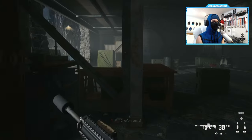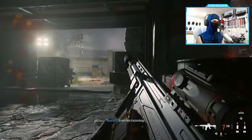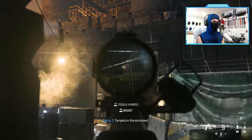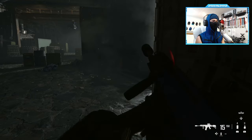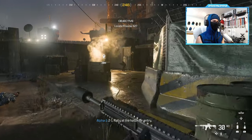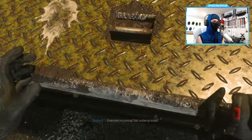Reload. Frag out. Frag out. Got em. Yeah it does look good. Oh shit, frag. The aim assist is pulling kinda hard. Waiting on you on the hatch. Got you. Enemies incoming. Get on the ground.